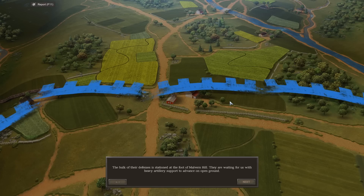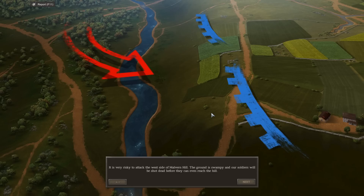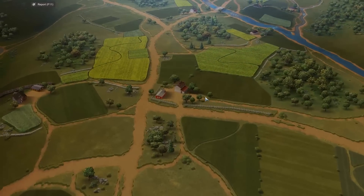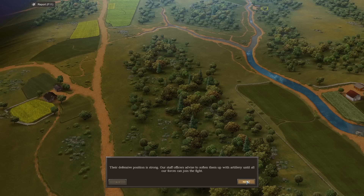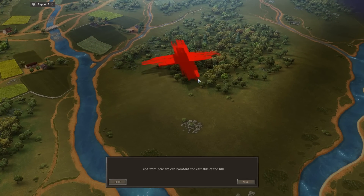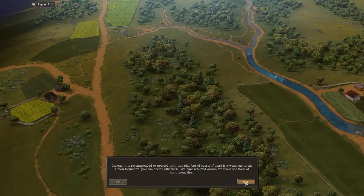The bulk of their defences is stationed at the foot of Malvern Hill. They're waiting for us with heavy artillery support to advance on open ground. It is very risky to attack the west side — the ground is swampy and our soldiers will be shot dead before they can even reach the hill. Attacking the east side is not a good idea either — there are few passable river sections. Although heavily fortified, their center is the weakest point. Our staff officers have to soften it up with artillery. Their defensive position is strong. Generals recommend to proceed with this plan, but you can decide otherwise. We have reserved ammo for about one hour of continuous fire.